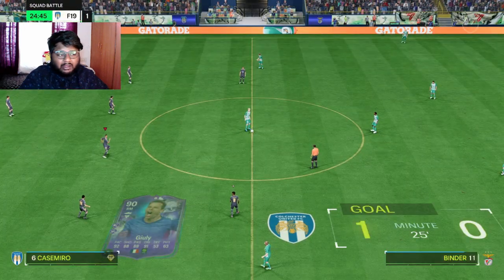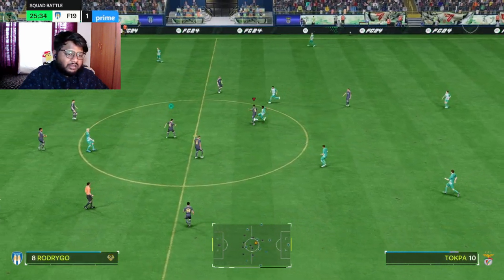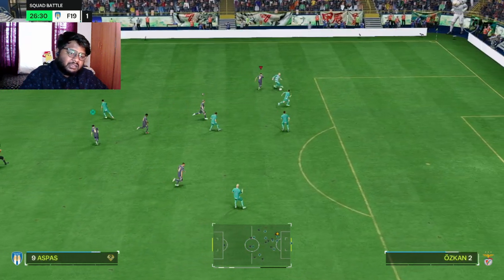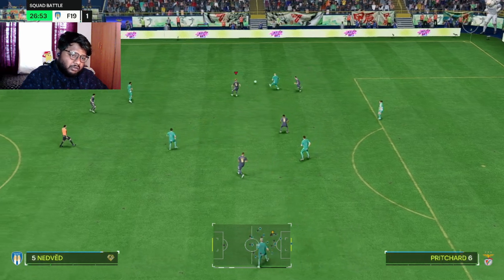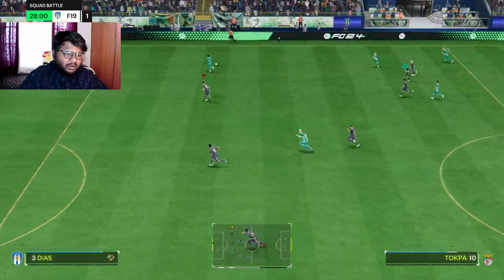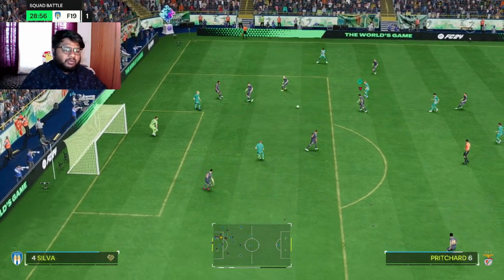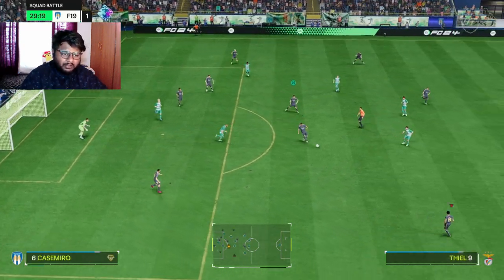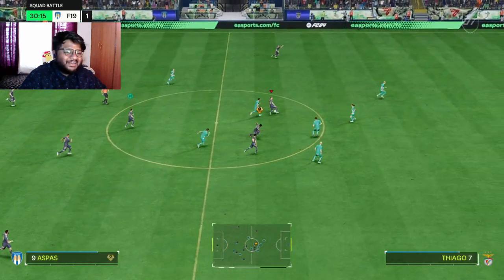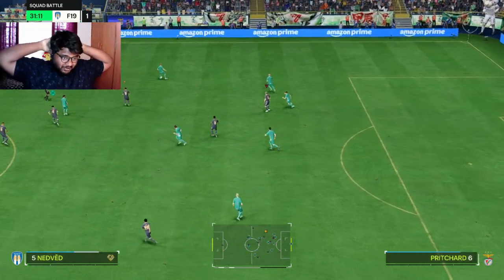If you have a really high-rated squad, he might just be fodder for you. Imagine getting an End of an Era Modric — hopefully his contract gets renewed, but if Modric leaves Madrid he might get an End of an Era card, so you could use Guli as fodder. Anyway, I'll see you guys in the next one! I hope you enjoyed this video. I'm going to finish this game and continue with my pack opening. Bye bye, take care, stay safe, stay motivated, and keep smiling!